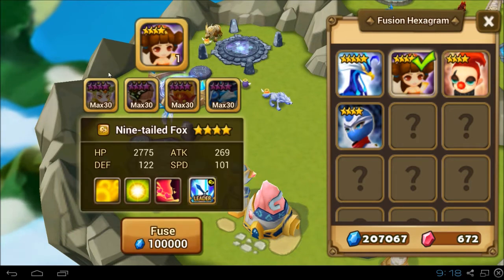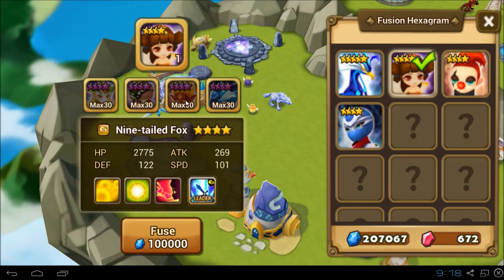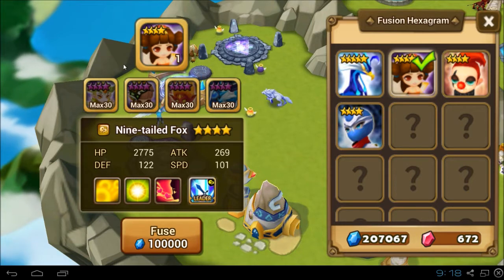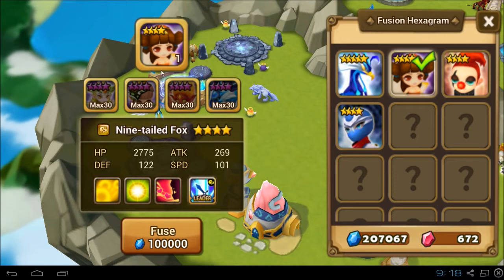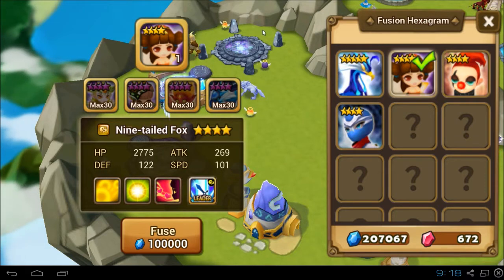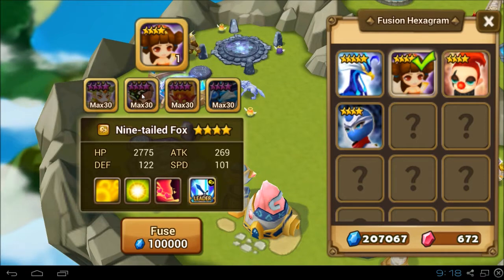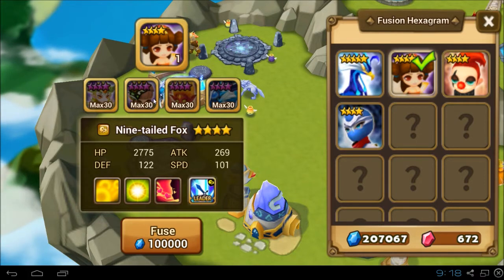So let's see the components. We need a wind harpy, a wind amazon, a fire high elemental, and a water garuda. I farmed my wind harpy and my fire high elemental in the normal questline maps. I got my water garuda by farming a special dungeon during water day. And I got my wind amazon from an unknown scroll I think.